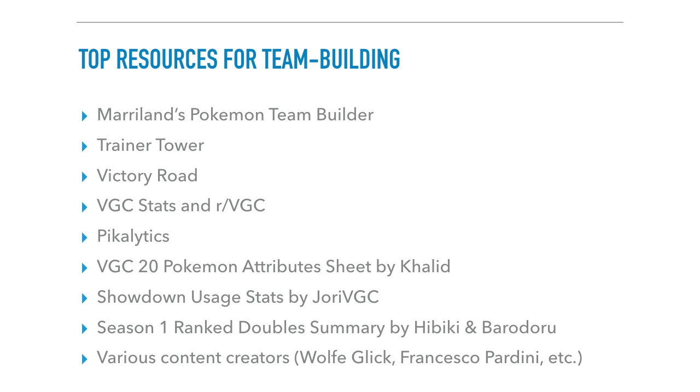Before we jump into things, here are top resources I really like for team building. Marriland's Pokemon Team Builder lets you see what weaknesses your Pokemon have — important for not being too weak to any certain type. Trainer Tower and Victory Road are two of the best VGC resources around; they have articles constantly and great other resources. Trainer Tower has a damage calculator I use all the time. Both websites have rental teams with Showdown exports so you can try out top strategies and see how top players build their Pokemon.